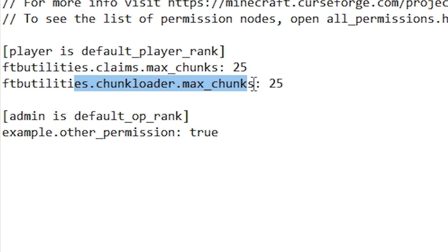And we give them the permission to load more chunks than before with the code ftbutilities.claims.max_chunks. You can see the command here — I think I will paste it in the video description as well.